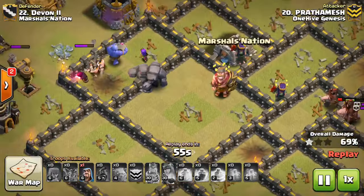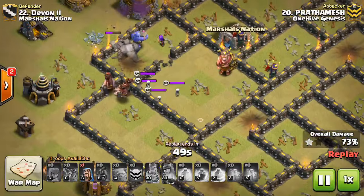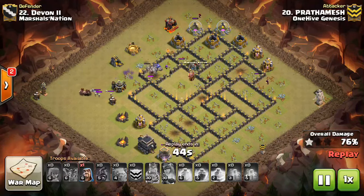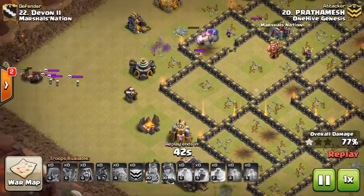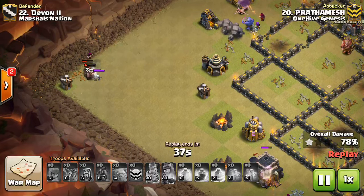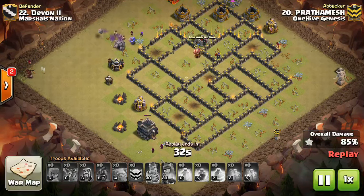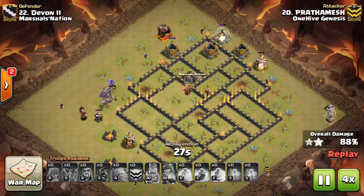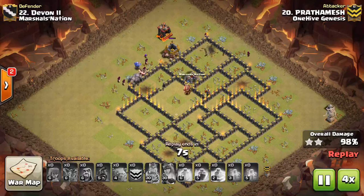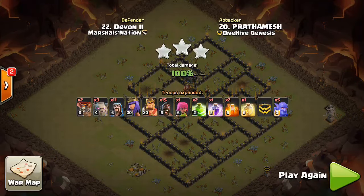Look at those golems walking inside of each other. I'm surprised both golems are still up — they must be low on health but not quite cracked into golemites. A troll tesla, and look at those hogs running from the skeleton trap. That wizard there helps with the DPS to get the tesla taken out quicker so he has more hogs left up for cleanup. They take out those skellies and go help with cleanup. Quite a few wizards left, which is good because there are some high HP buildings remaining. Good job to Prathamesh getting the three-star here.